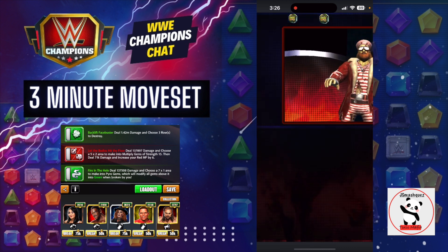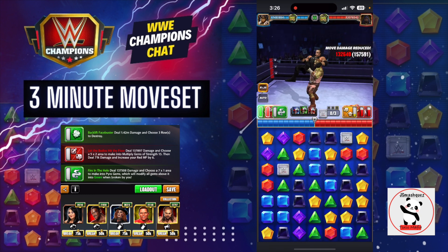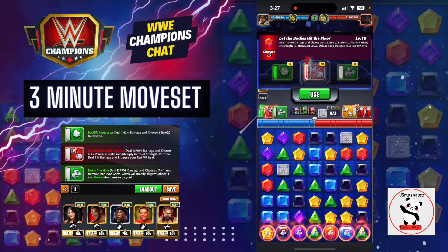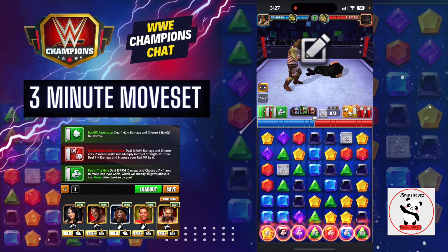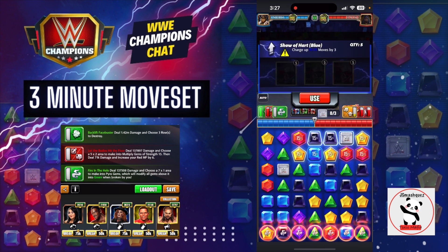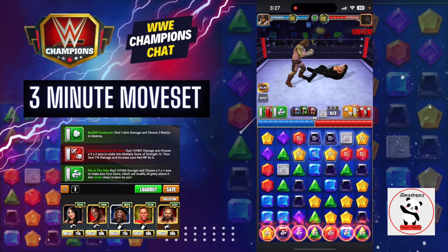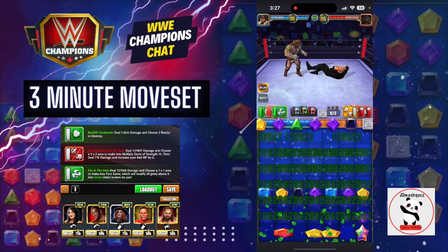I love Undertaker in the game. We lay out our pyro gems at the very bottom of the board. Next, Let the Bodies Hit the Floor lays out our multiply gems at the very top. If you're ever facing a more challenging opponent it's great because the red just boosts up — you can use that red MP and keep laying out the multiply gems all over. Then last, we'll just choose one of the rows, which is the pyro, and that will generate the green gems all the way through.